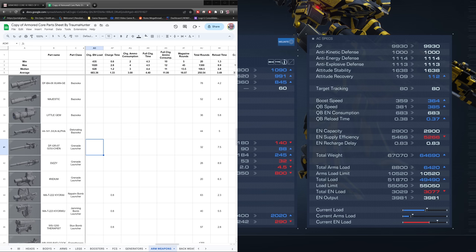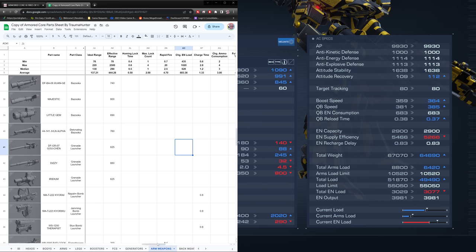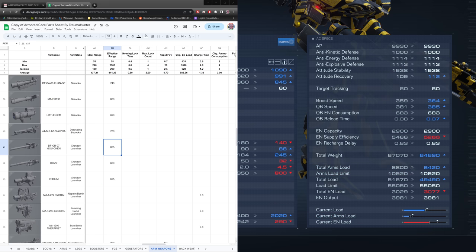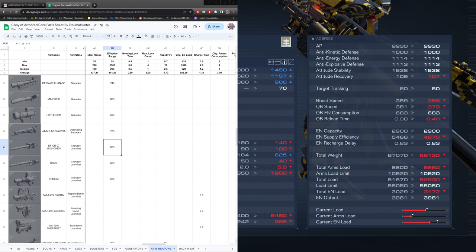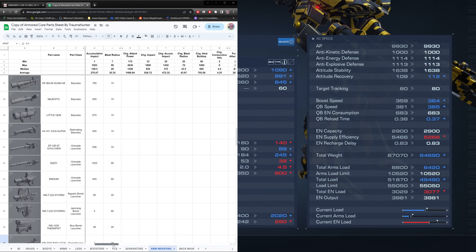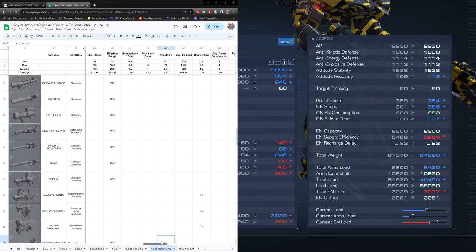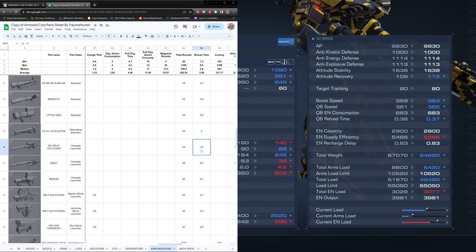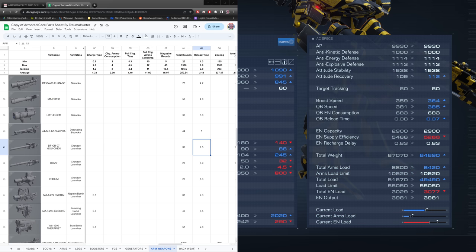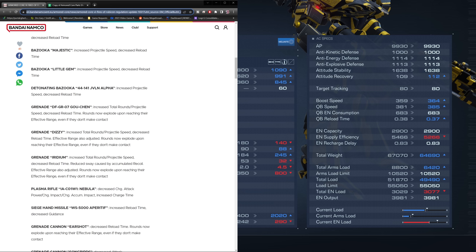The effective range changes are significant — previously 625, 660, and 625; now 625, 285, and 245. The explosion at effective range on the Iridium and Dizzy is going to be a game changer. Reload time was also adjusted: previously 7.5, 8.9, and 6.3; now we're looking at 5.9, 7.1, and 4.5. Some chunky changes there — from 8.9 down to 7.1 and from 6.3 down to 4.5.